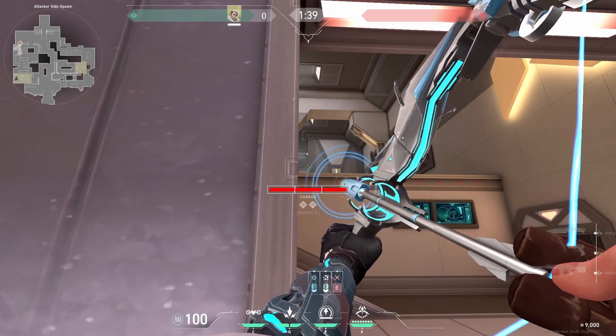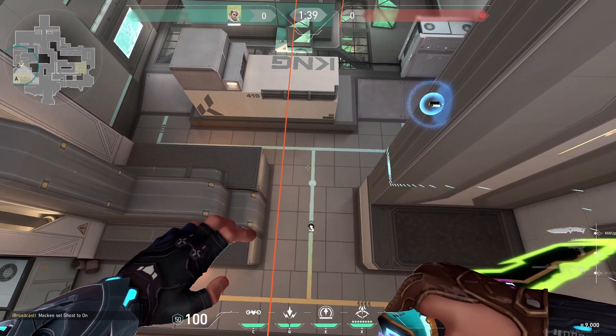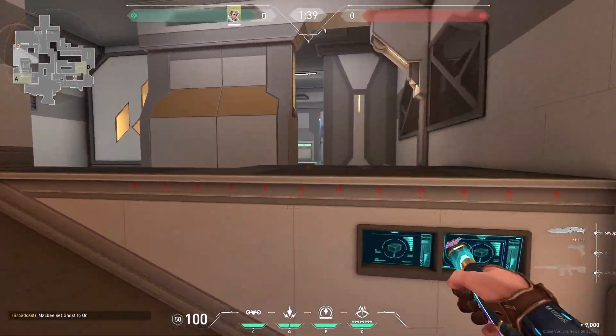For a great early recon on A, fire a max charge at the edge of this wall to hit the side. For another recon on A, fire a recon at the top of nest.